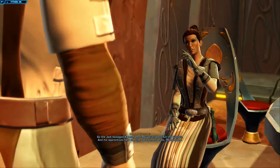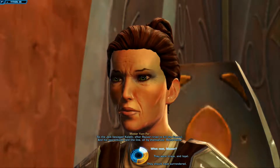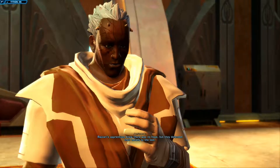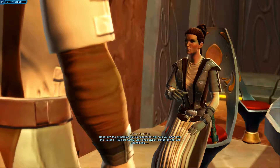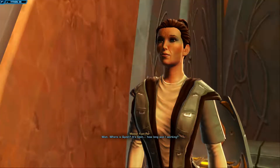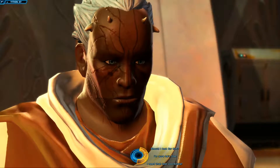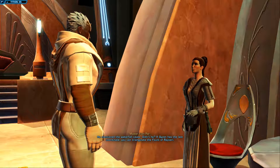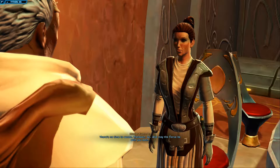I found some ancient recordings — the terminals held the last words of Rajivari's apprentices. The Jedi besieged Kaleth after Rajivari tried to kill the council, and his apprentices held the line by themselves. They were brave and loyal — with a different master they could have been great Jedi. Hopefully the principles you've recovered will help you pass into the Fount of Rajivari safely. Once Kaizen brings us the last coordinate — wait, where is Kaizen? It's been quite a while. I could find him — he mentioned the waterfall caves. Go find Kaizen and get the last coordinate to triangulate the Fount of Rajivari.